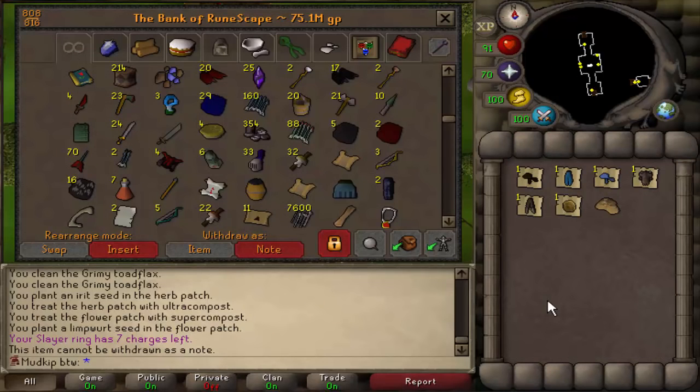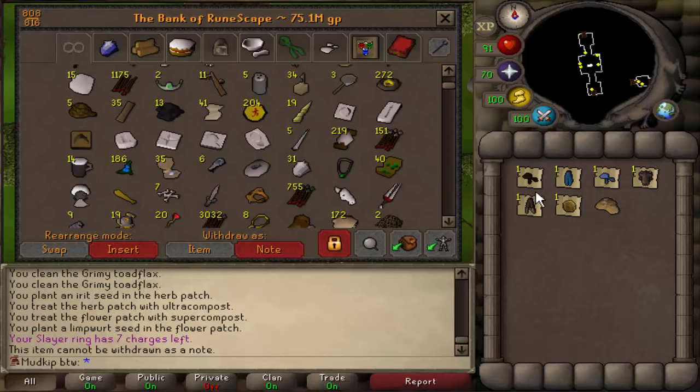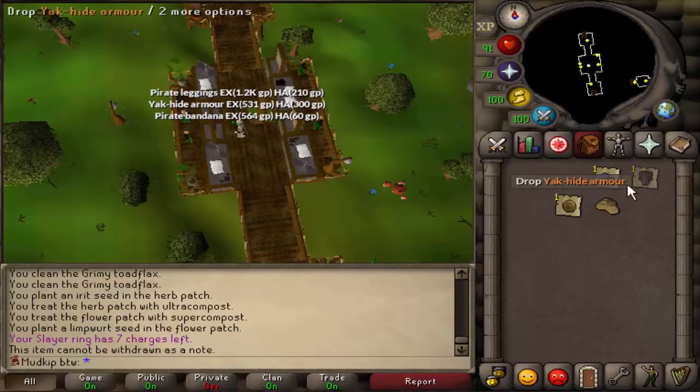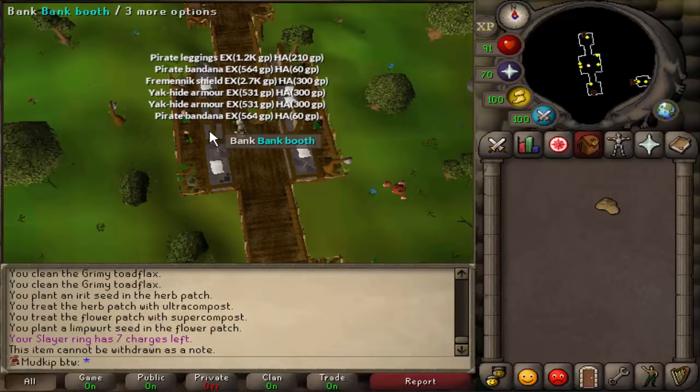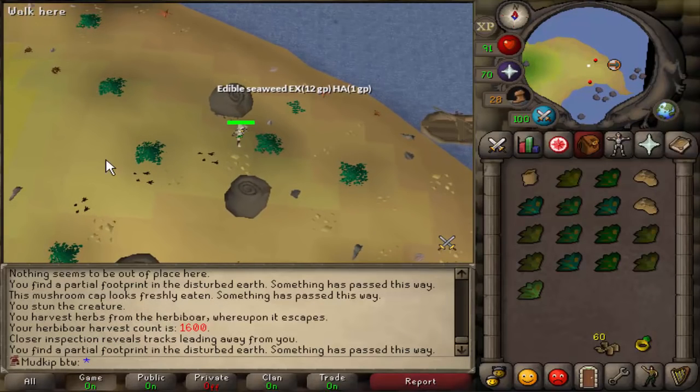We're finally clearing up some bank space — getting rid of random items I don't need. This is the most bank space we've had in so long. We're going to drop all these things and put the fossil on Fossil Island. God, there's so much space now. 1,600 KC, by the way, no pet yet — feels bad.